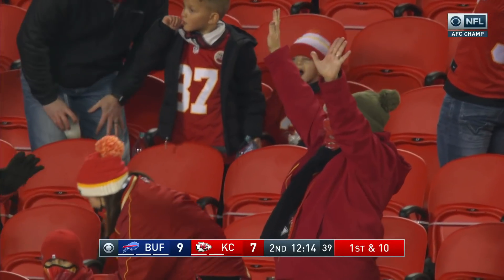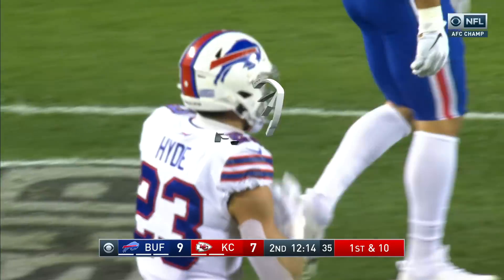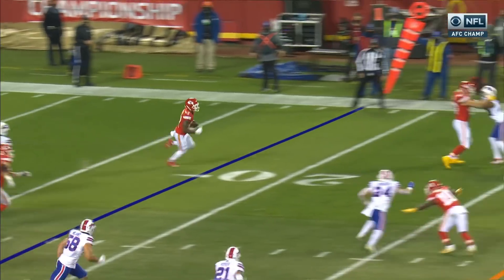Kelsey helps spring him into the end zone on the last drive — he threw a huge block to let this go for 51. Kelsey does a great job pretending he's going to block the other end, then goes out on the edge.